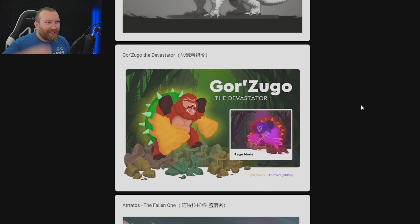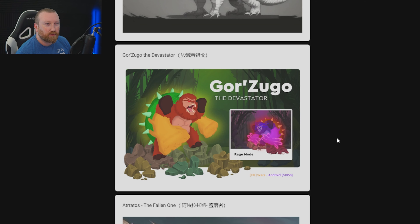Gorzugo — wow, it's a big old ape. That looks pretty cool, and he has a rage mode too. That would not be too bad — there's like a big ape boss in Infinite Magic Raid pretty much. That's pretty cool. I can see this one being pretty awesome.